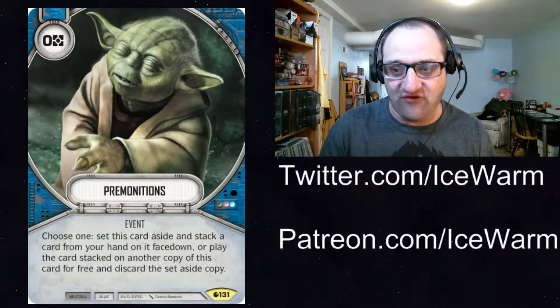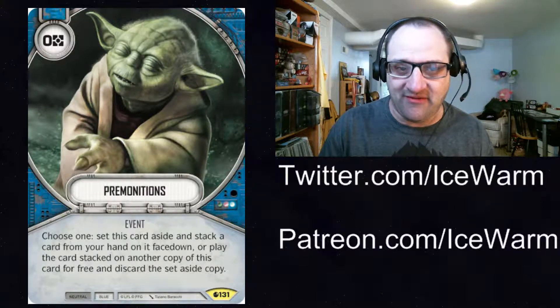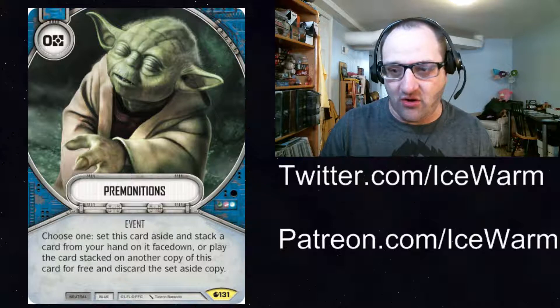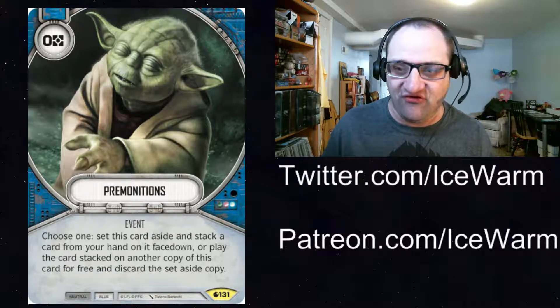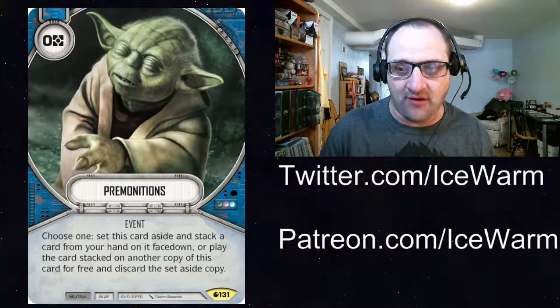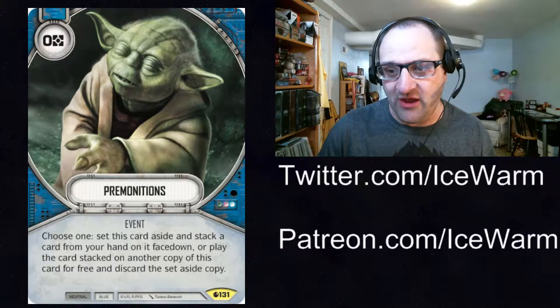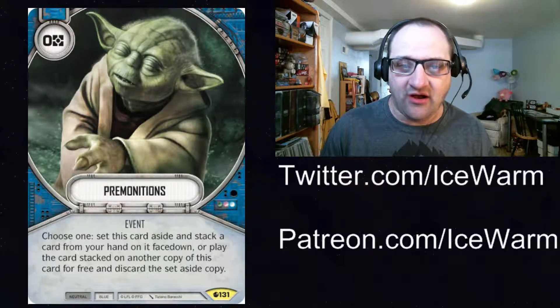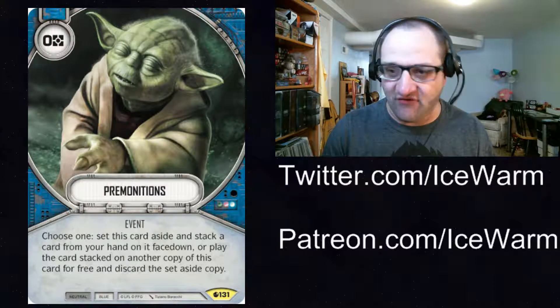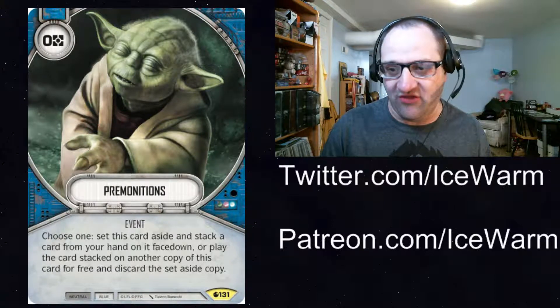If you come across another copy in your deck, you can play it and get that stacked card for free. So if you have Force Lightning and you're playing with Palpatine, you can place Force Lightning on Premonitions, come across your other Premonitions, play it, and play Force Lightning for free. I think this pairs up really well with Holocron — you can Holocron a really expensive upgrade in, put another expensive upgrade on Premonitions, play your other Premonitions, and get that upgrade free. So Palpatine could have Force Lightning and Mind Probe essentially for free. Holocron is zero, this is zero. It does take setup time — you need Premonitions in hand, the card you want to stack, and then find another copy of Premonitions. Same with Holocron: you need Holocron, the upgrade you want, and you'd need to roll a Holocron special.